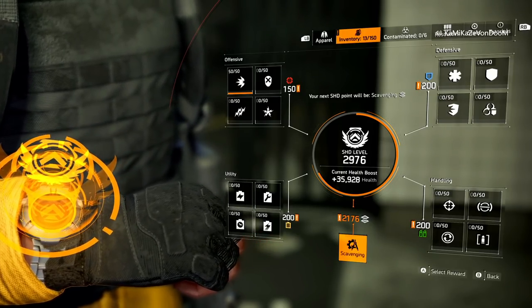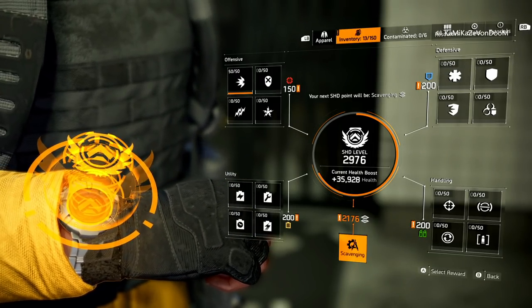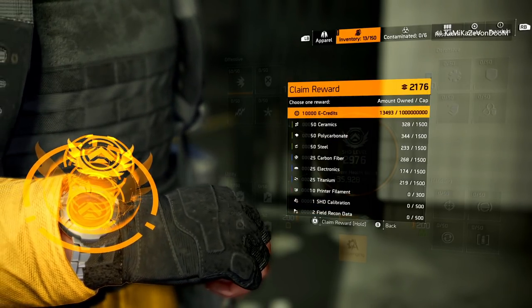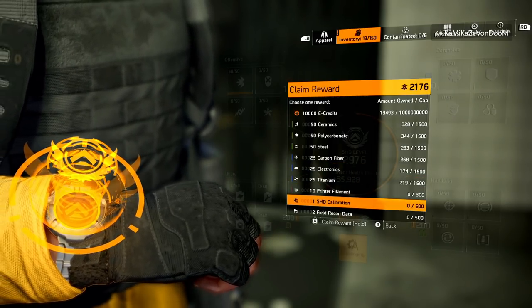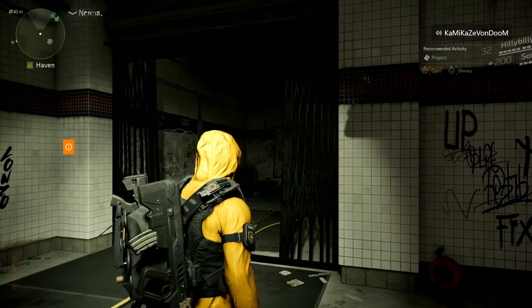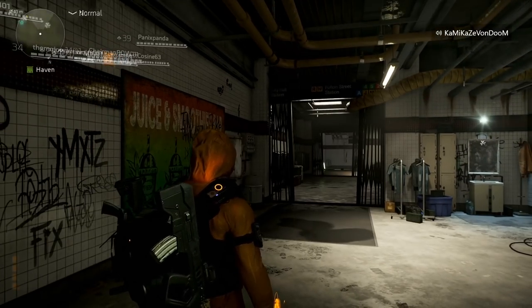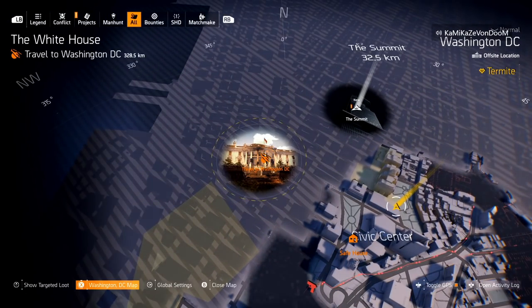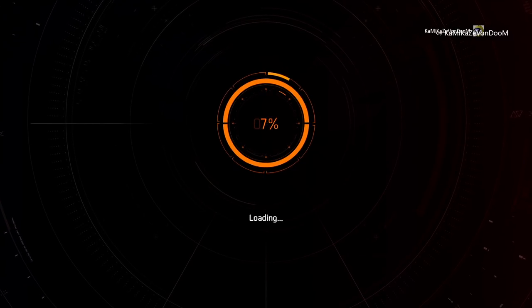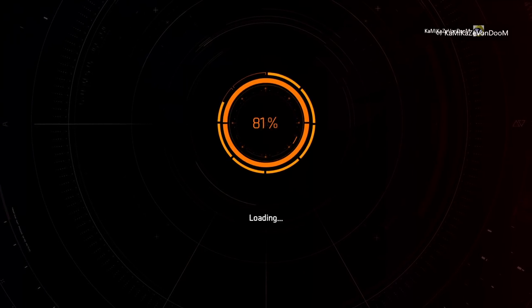The watch unlocks the entire tree and puts 200 points into each attribute. More importantly, now we have the scavenging points — this is what you want and why you need to make a new character or redo Warlords of New York. I now have 2100 scavenging points available. But before you do anything with that watch, you need to go back to DC first — this is a vital tip because a lot of people might waste tokens when they don't need to.